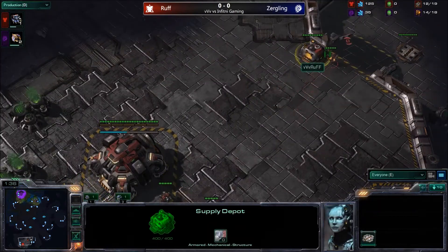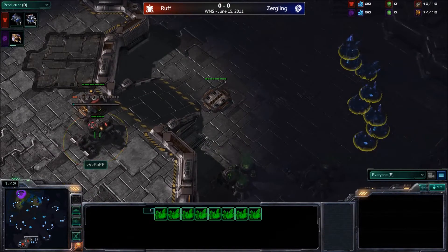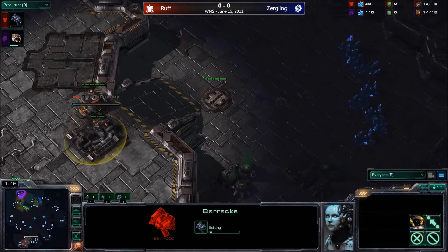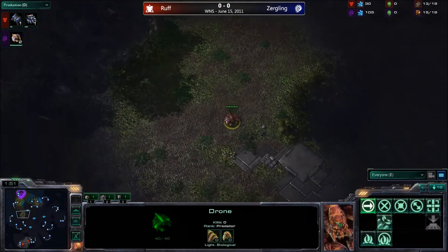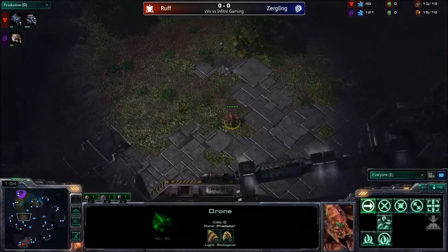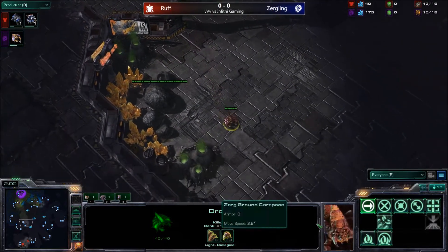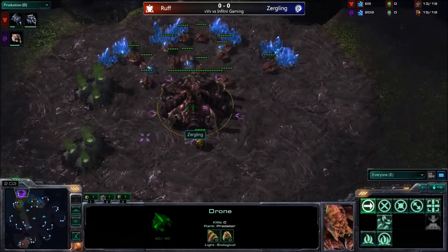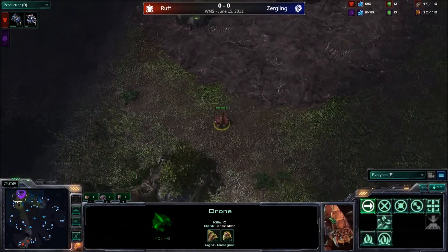It is going to be a pretty easy natural to take. You're quite far from your opponent, even though there are only three starting locations. He is sending out his first drone here and we'll see whether that impacts his build order. He has yet to tip his hand whether he's going for a pool or a hatch first build. As soon as we figure out if it's going to be an expansion first or an extractor pool, we can start making some predictions.